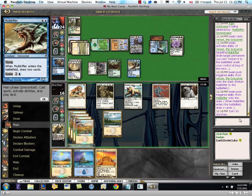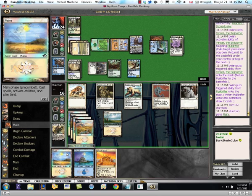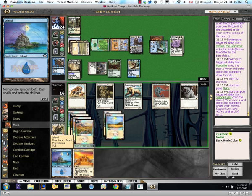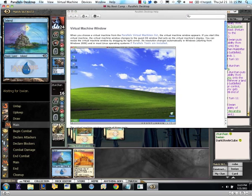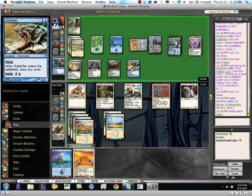We drew another land, which doesn't really help us. I don't think we can quite GG yet, because we might just be able to draw a Mirror Entity and really get him good. He's drawing one card off Library, one card first turn, and two off Muldrifter — in essence casting free Tidings every turn. That's pretty good value.